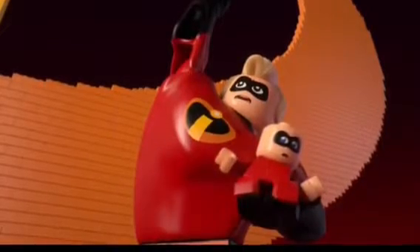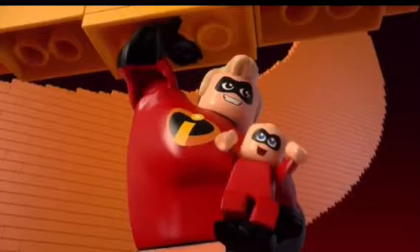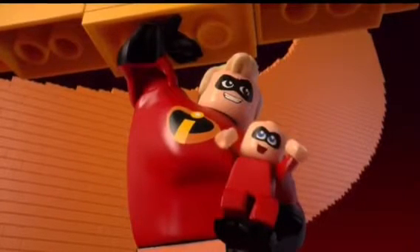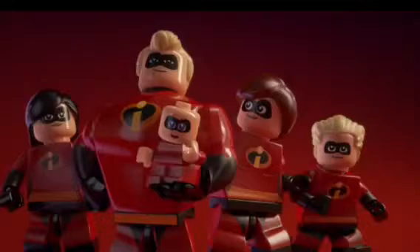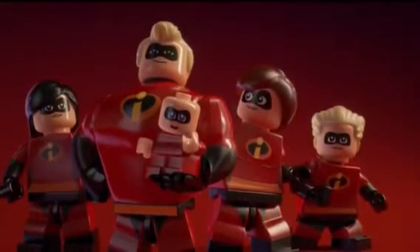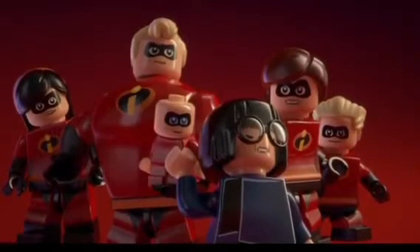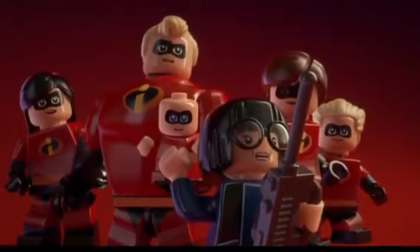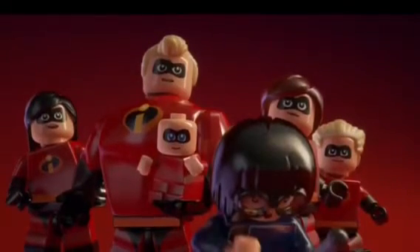Then we get a cool shot of Mr. Incredible — he looks awesome — and he's holding Jack-Jack as well. They both have amazing, really cool designs. Mr. Incredible catches the logo and jumps to the top holding Jack-Jack, who's very excited, then places it into its proper position. We get a cool shot of the entire Incredibles family — I love the designs for each of them. Then there's a cool cameo by Edna Mode, confirming she will be in the game. She says 'I've seen it — it's cool — but I've seen it before,' and then presses a button on a remote.